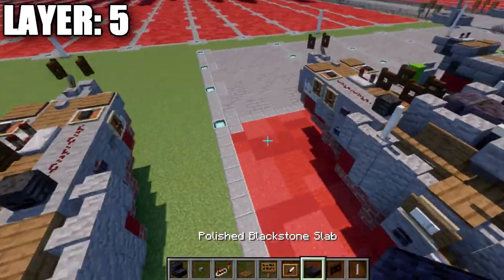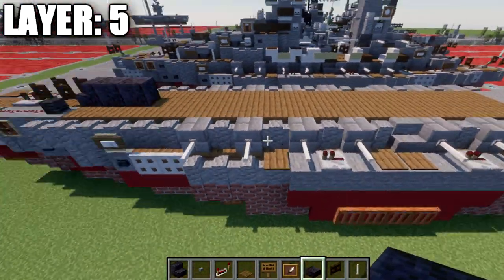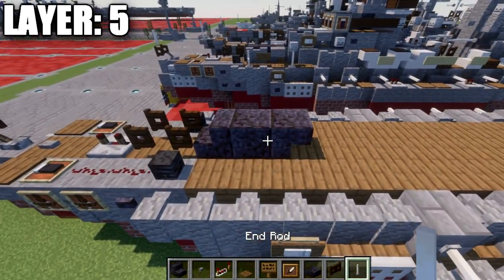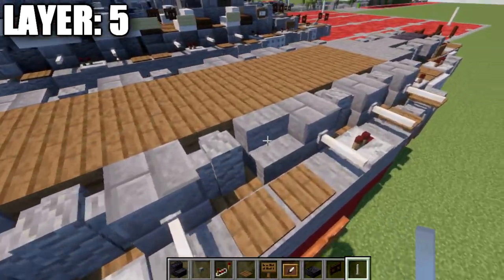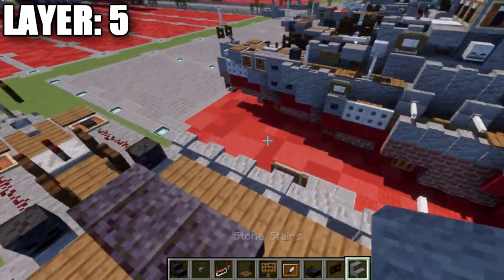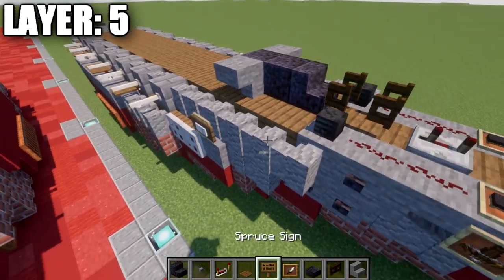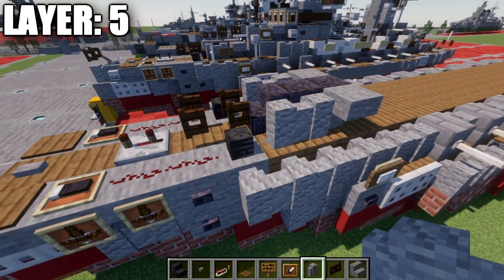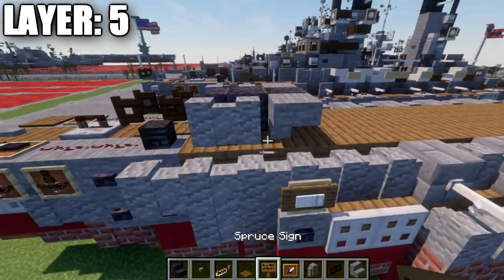We then want to grab some blackstone full blocks — one full block and then an upside down stair. Turning off the sides of this stair, we're going to place down a stone corner stair upside down coming off both sides. Then taking our andesite walls, place down 2 going forward and 2 on the sides, and then on the middle wall place down a spruce wood sign on the side.